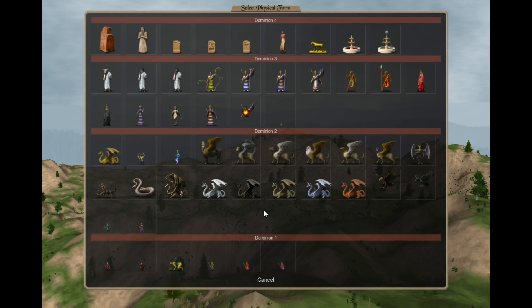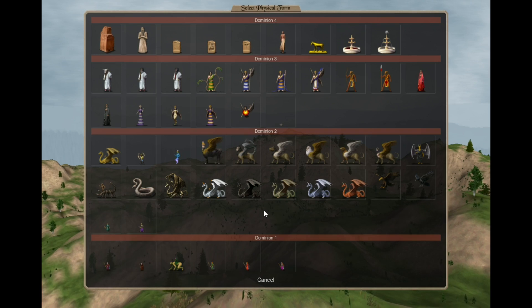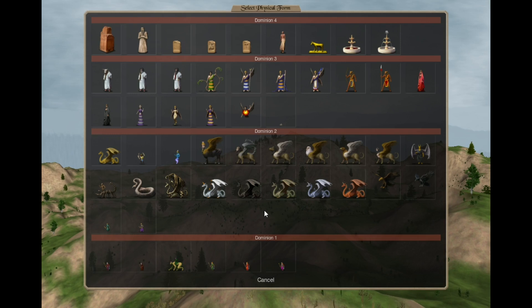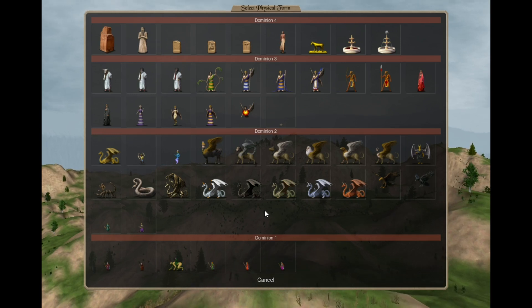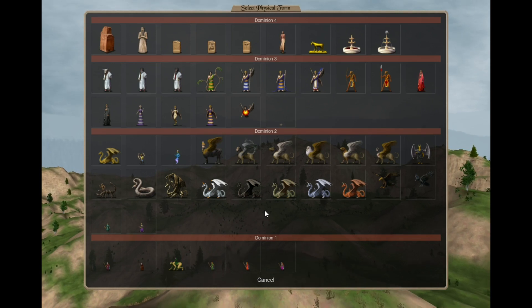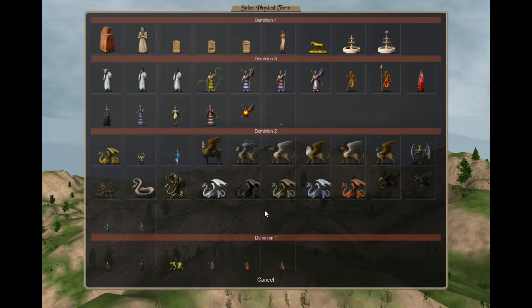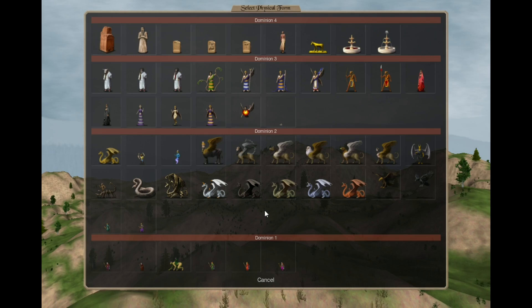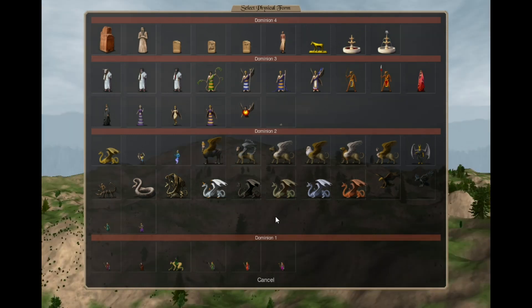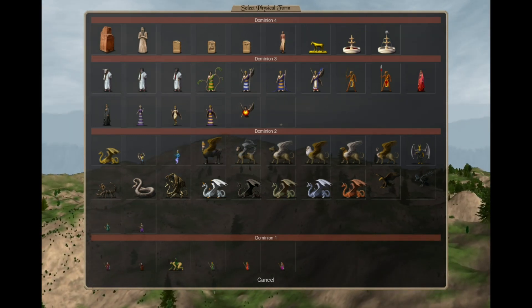That's the Academy faction. Honestly, I was dreading this one because I had no idea what to do with the roster — what should be summons, what should be recruitables. But I'm more or less content with the result. Next time I'll do either Dungeon or Stronghold from Heroes of Might and Magic 5 — those are going to be interesting. Thank you for watching, I'll see you next time.